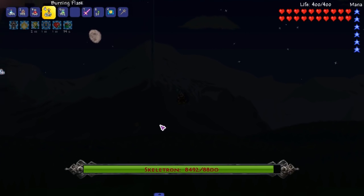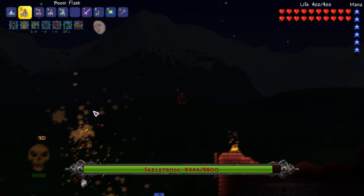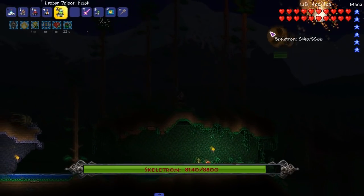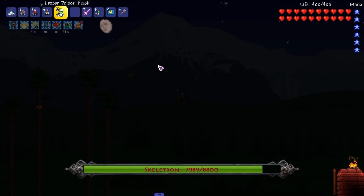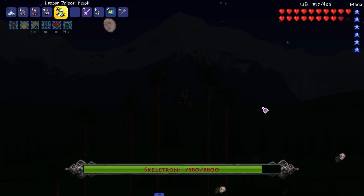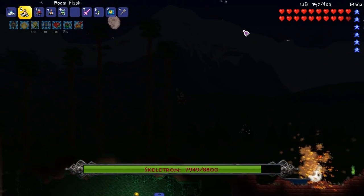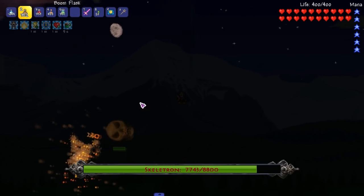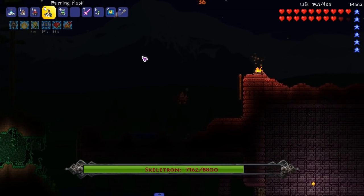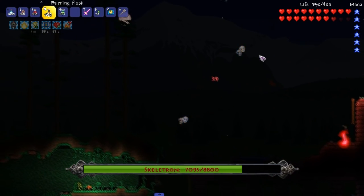Both arms almost dead. He's a weak shell of himself now — he's fucked. We don't have a Cobalt Shield so we gotta watch out. Is this poison effective? Doesn't seem like it does but we're gonna throw them anyway. When he's spinning that's an easy target — it lets you telegraph the hits much more easily.